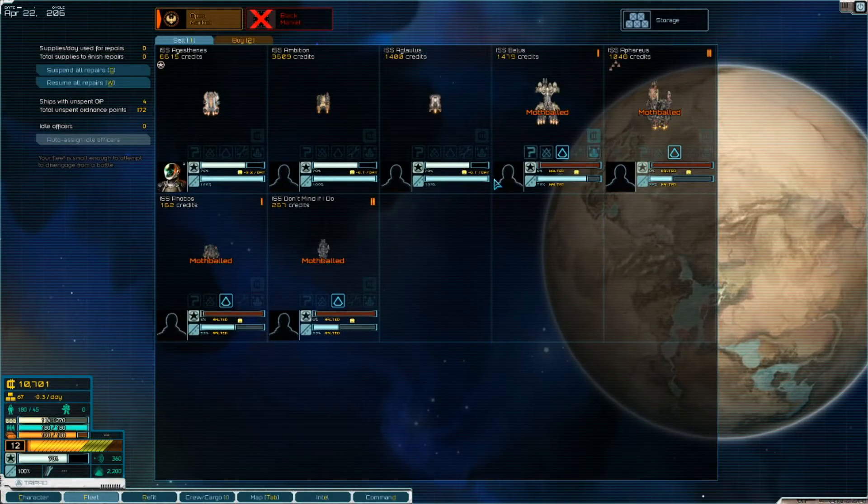Ordnance points is total weaponry and systems — each ship has a limit on how much they can handle, and different systems cost different amounts depending on ship size. We're about to visit the ship fitting screen. I'm here right now because I also wanted to point out that here is the ship market, so I could buy and sell stuff. But because of the state the system is in, we can only buy really bad condition ships.